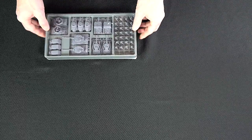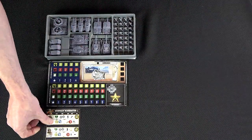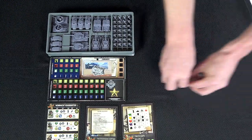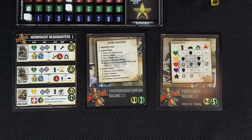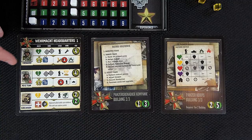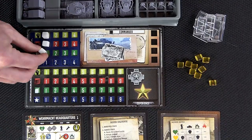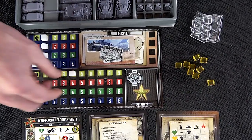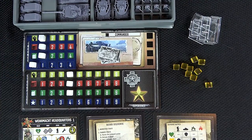Players choose a faction to play. Each player then receives their faction's miniature tray, an HQ board, their three building boards, nine command points, and up to six infantry trays. The first building board is placed face-up while building two and three are flipped over until they are constructed. Set the HQ board with the starting incomes and stockpiles identified in the mission book. By default, set the three resource incomes to one and stockpiles to four. Victory points start at zero.